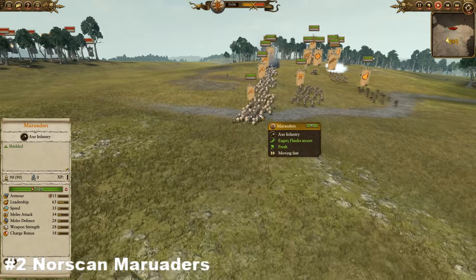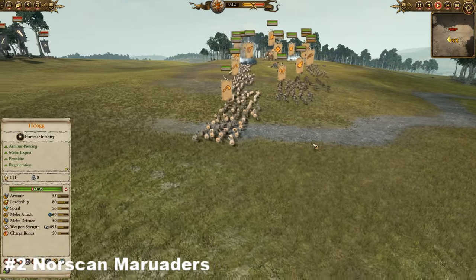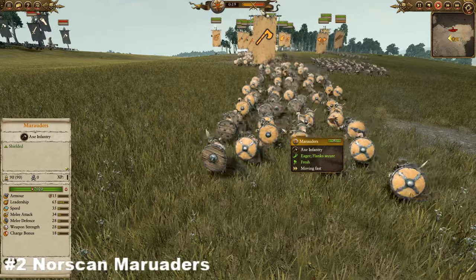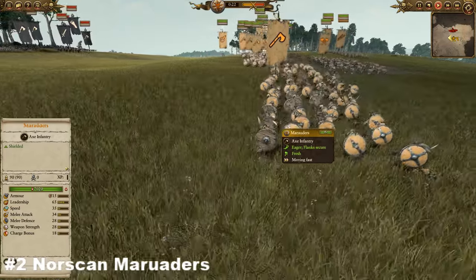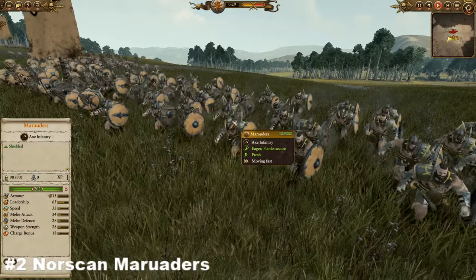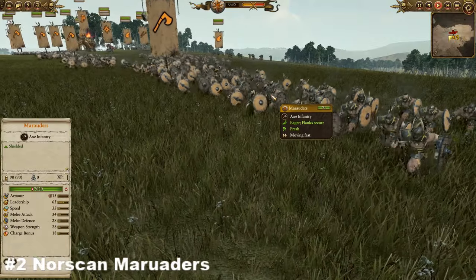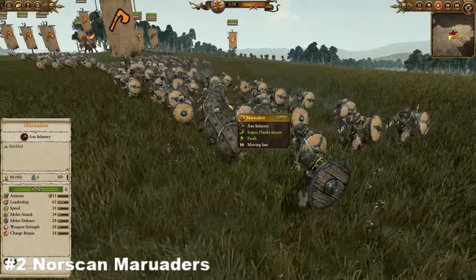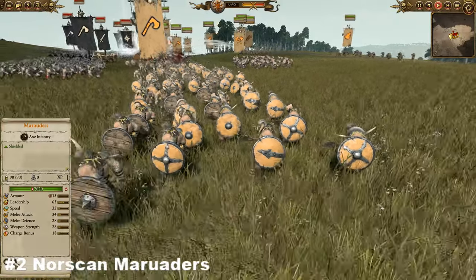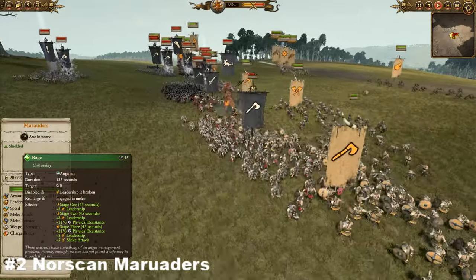On to number two: we have Norscan Marauders — definitely the Norscan ones over the Chaos ones — coming in at 400 gold, which isn't hugely cheap but certainly not expensive for a frontline troop. They're a tiny bit more expensive than their Chaos counterpart, but there are very good reasons why the Viking marauders are worth the extra cost. Coming in with only 15 armor isn't fantastic, but they are shielded so they can take missiles to an okay extent. Decent melee stats with 34 melee attack and 28 melee defense. The real reason we love Marauders is their rage mechanic, which sets them apart from their Chaos brethren.